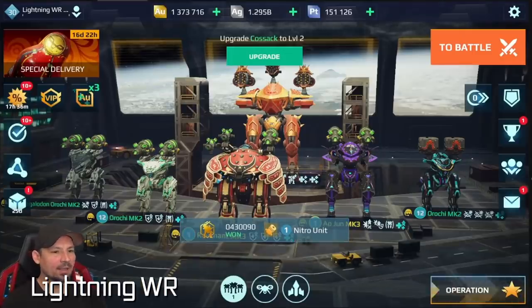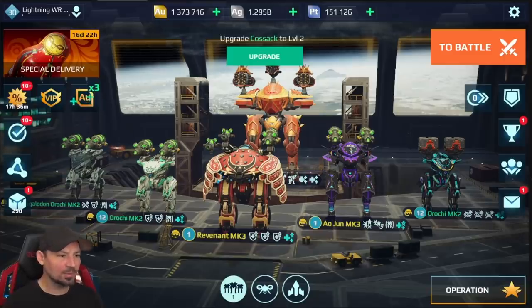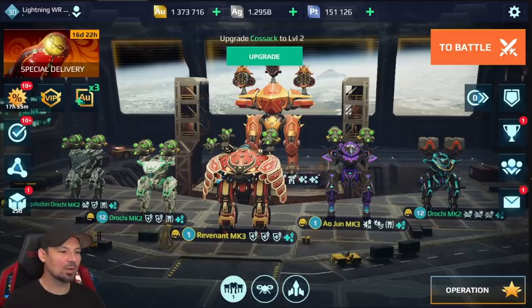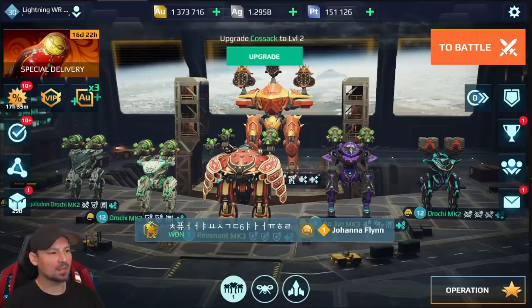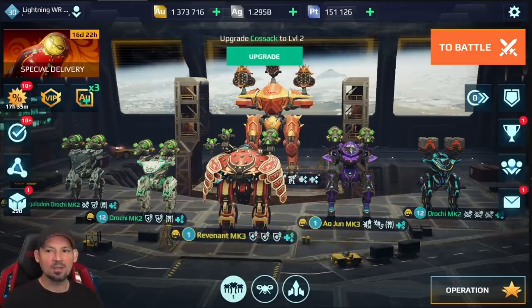What's up everyone, Danny Lightning here from the Lightning WR YouTube channel. First tip: strength in numbers is huge regardless of game mode. Find some teammates — if you can travel in packs of three or four, you'll just demolish people. If you go off by yourself, the enemy team will send three or four robots to rush you. Stick with teammates, especially if your hangar is a little lower level and not quite up to par for the league you're in.